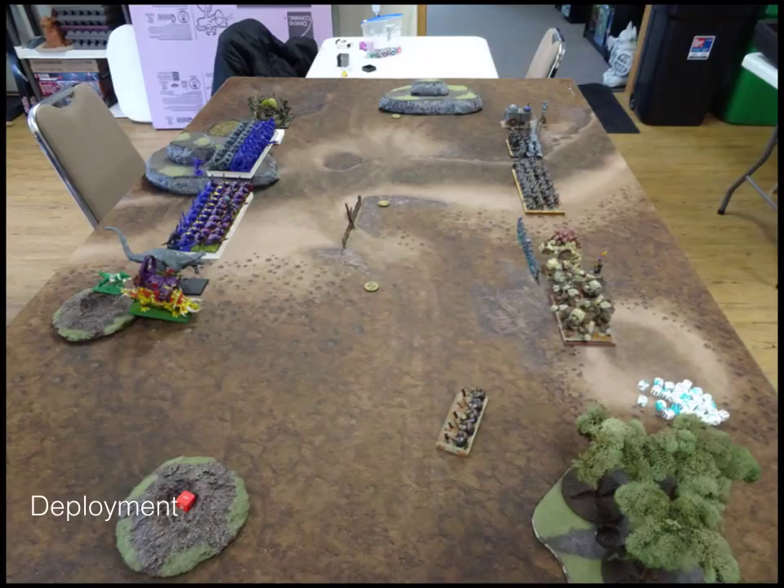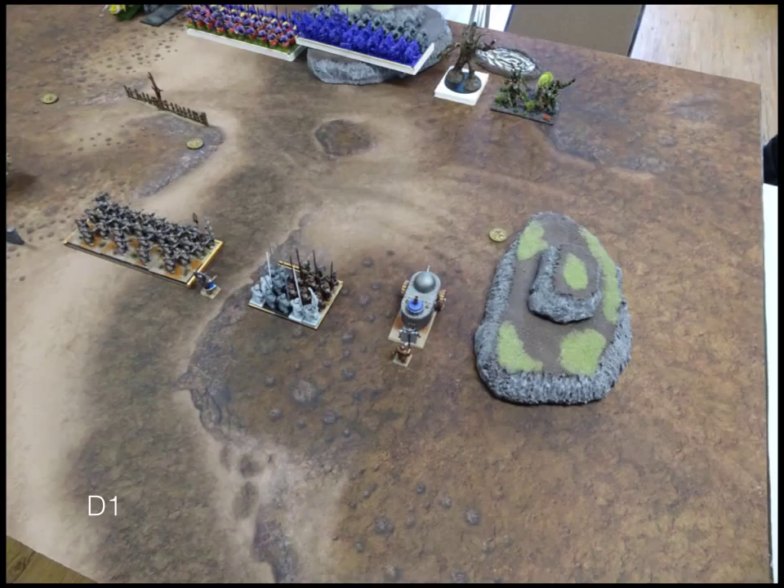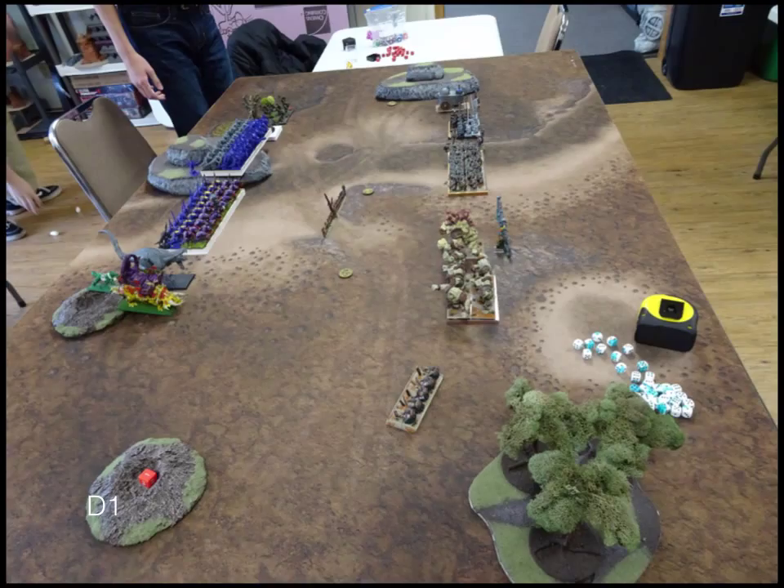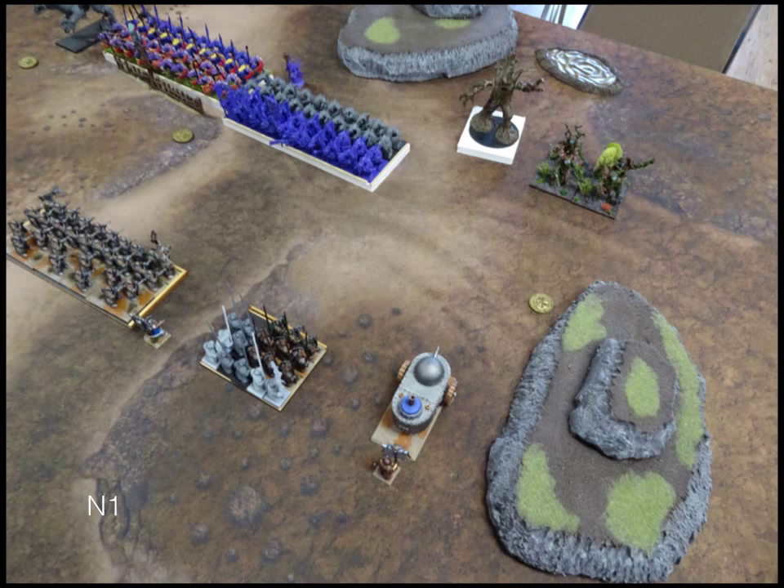Here's the deployment overview before we get started. You can see where the tokens have been placed — neither side is substantially fast, so they're placed in the middle. Turn one goes to Dwarves. In Loot I always go first because I am slow, so both the right and left sides move up. Shooting was ineffectual, so we jump right into Nature Turn 1, where he moves up on both sides.